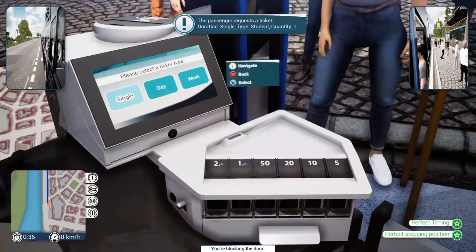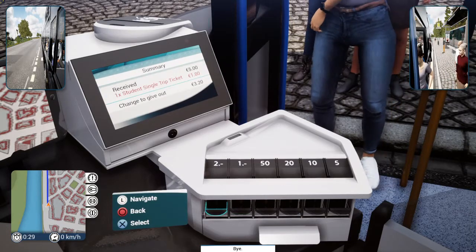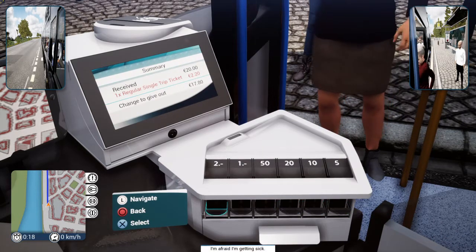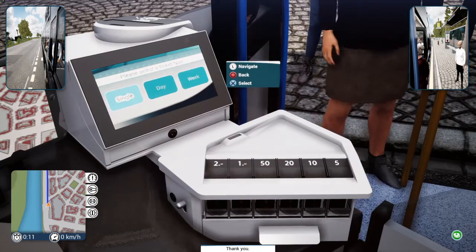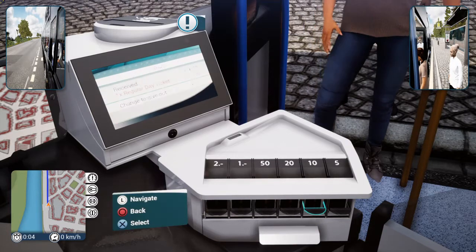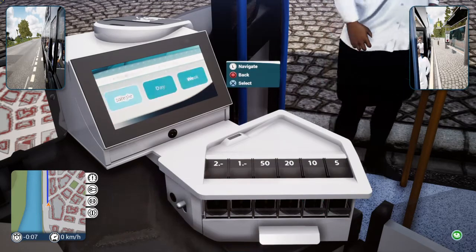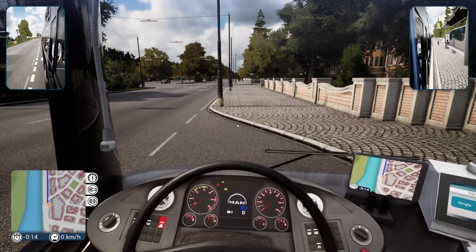Victory Road, here we are — can't wait for the weekend! Single student, one — three dollars and twenty cents, thanks, you're welcome. One ticket please, sure — one, seventeen dollars and eighty cents, you're welcome. May I have a ticket please? Day regular and one — three dollars and eighty cents is your change. I need a ticket — single regular and one. All right, we're ready to go, everybody seated! We are off to the races!